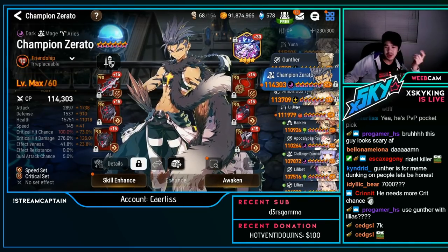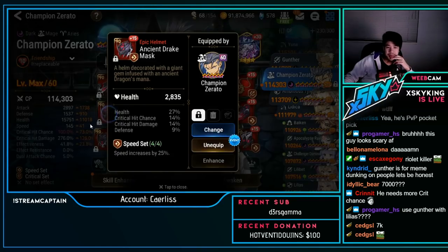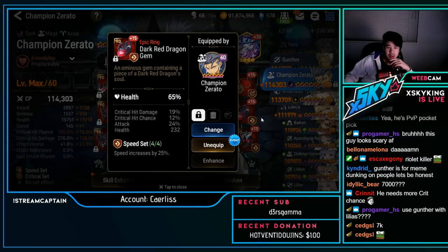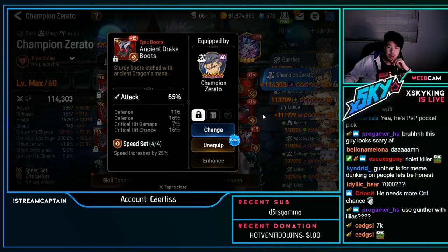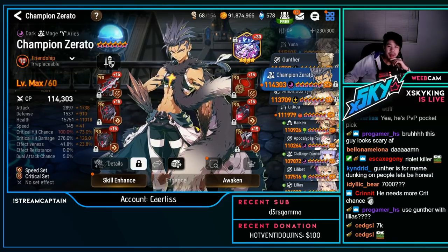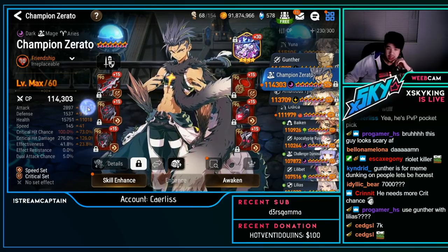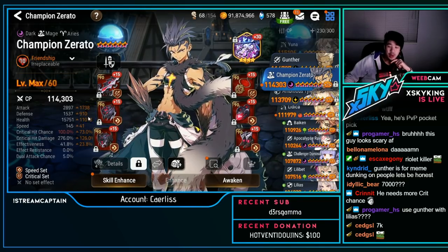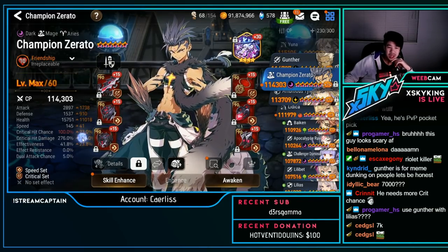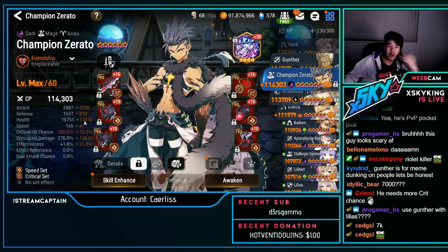Champion Zerato — not many people use him anymore, unfortunately. When you do have a situation to use him he's decent, but definitely not used as much now — maybe as a counter pick. Has some attack, quite a bit of beef, not super fast, some crit damage. Leaning more toward having a little damage with some beef.